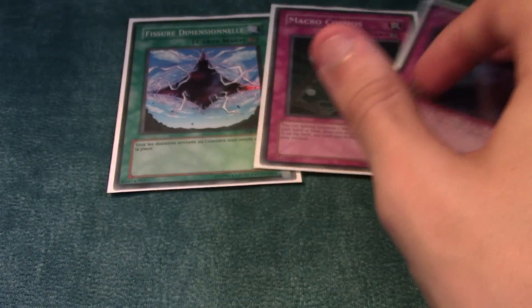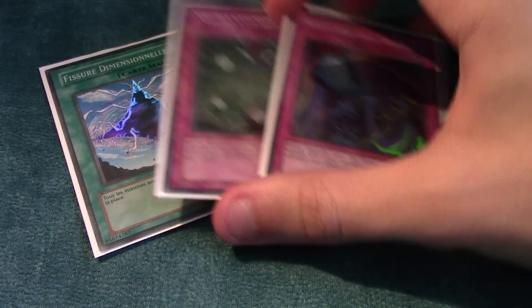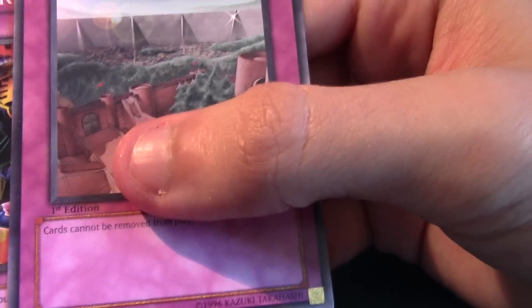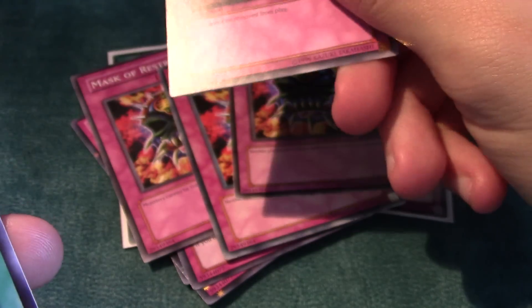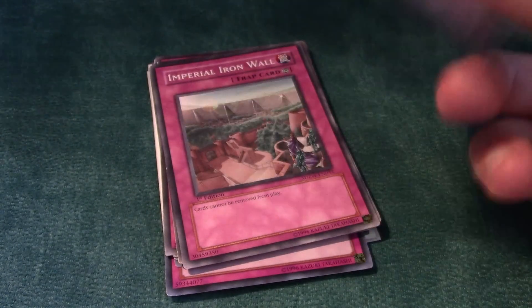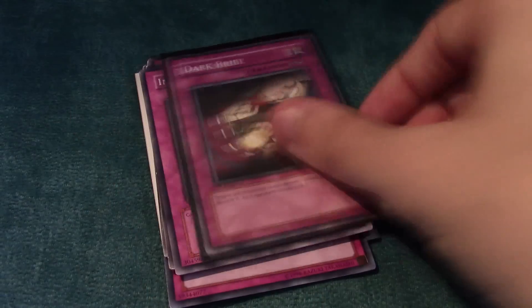Other cards — I don't know if I'd necessarily main any of these; I'd probably put them in a side. It would probably be Fissure, De-Fusion, Macro, maybe Soul Drain. Magic Drains are pretty cool. Masker of Strix, maybe. Imperial Iron Walls, obviously. Dark Bride's a cool card — I don't know if I'm going to try this out in the near future, but it's definitely something to think about. I don't like giving my opponent the plus one, but if you're stopping a really critical play, then you should be winning anyway — usually it's one or two cards that break up an entire board.